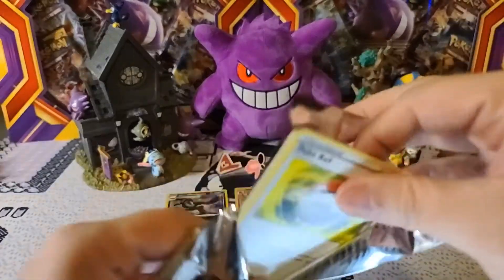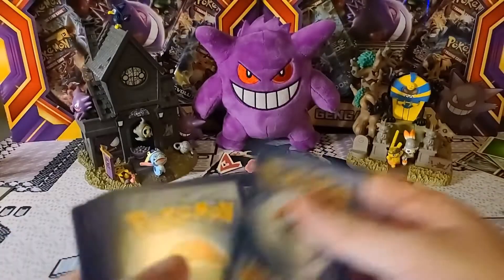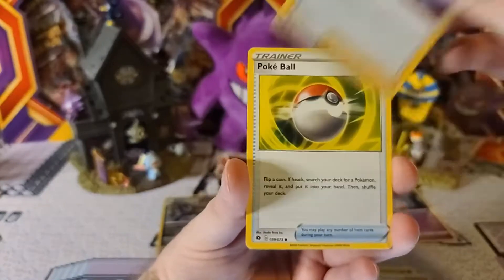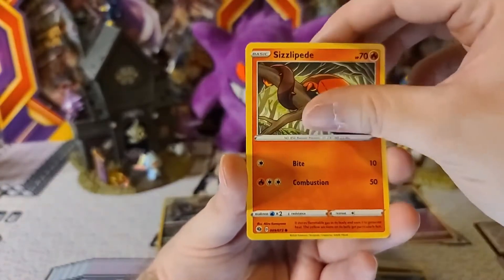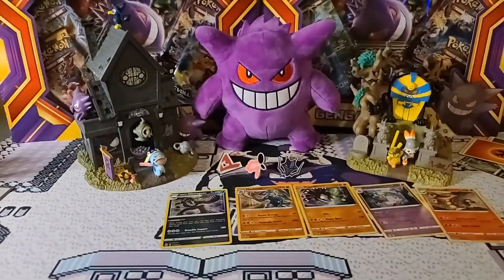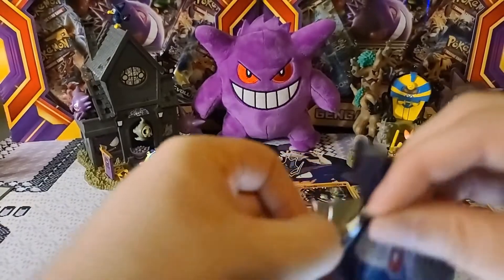This pack is definitely causing me some problems — don't know if that's going to be a good or bad thing, but wow, that one was brutal. There's the code card. Fire Energy — fire bad. Beedrill, Hop, Pokemon Center Lady, Pokemon Center Lady, Pokeball, Scraggy, Purloin, Clobbopus, Clobbopus is the reverse and Centiskorch is the holo. Five holos down, last pack to go for the Ballonlea Gym.